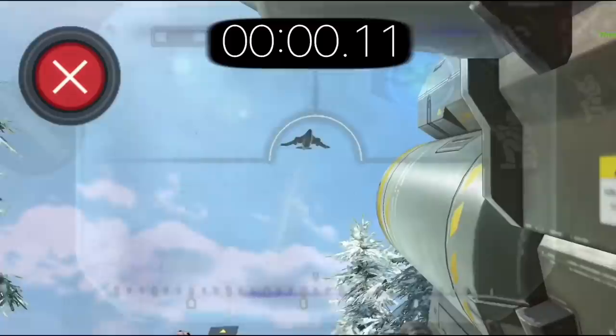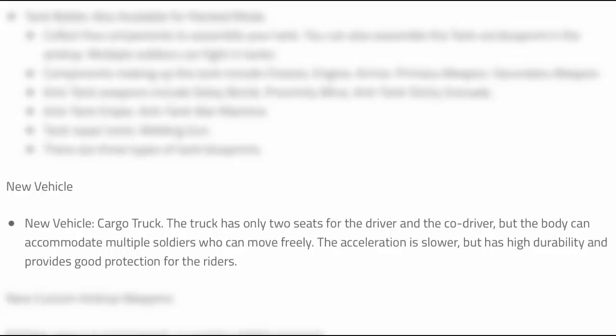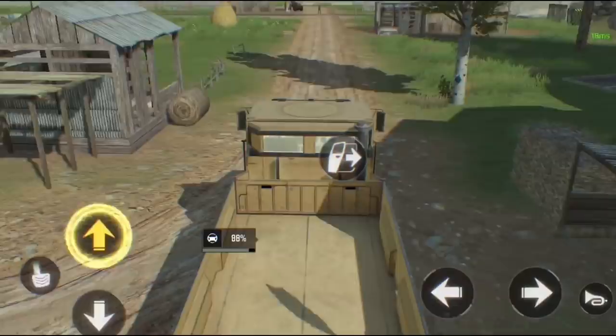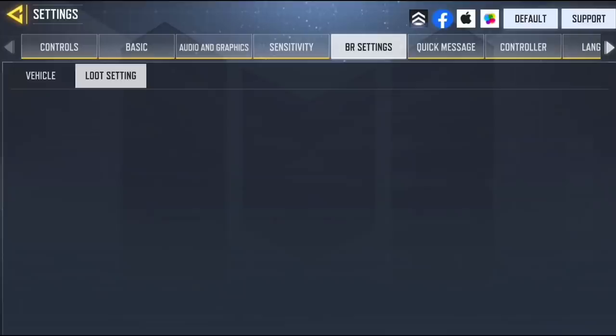Moving on to new additions, starting with the truck. What makes it special is its high durability — compared to the helicopter which takes 2 FHJ shots, the truck can take 4 shots. It's also OP because you can kill enemies with 1 hit even at 150 HP, as long as you're at the right speed. Another new change is the ability to choose scope loot from the settings — go to BR settings, then loot settings, and you'll find it at the end.